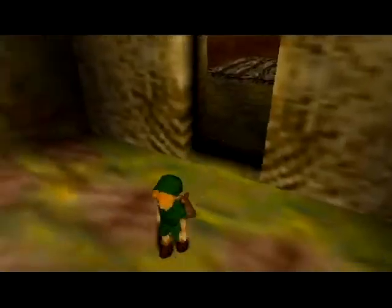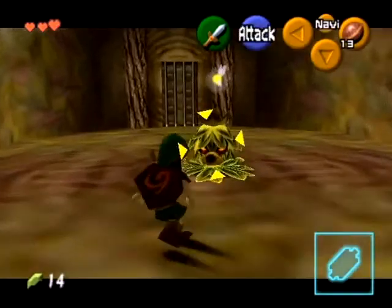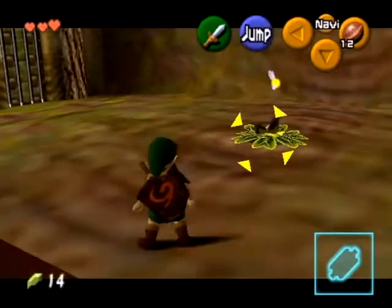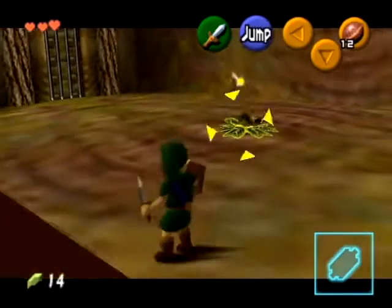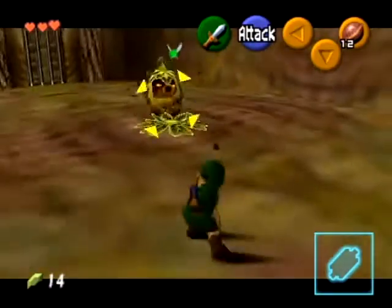Alright, welcome back to part 3. Last time we pretty much equipped our sword and shield and got a map. This enemy here is a Deku Scrub. Usually you just have to shoot back the Deku Nuts that he fires at us and you can buy something from him sometimes.